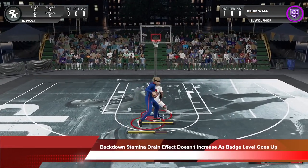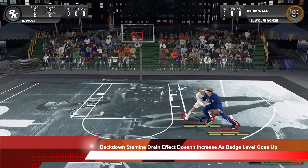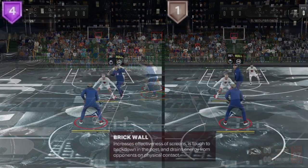In regards to the back down stamina drain effect, it does not increase as badge level goes up. The rate at which the defender drains the opposing player's stamina as the offensive player backs him down stays the same throughout all badge levels of brick wall.